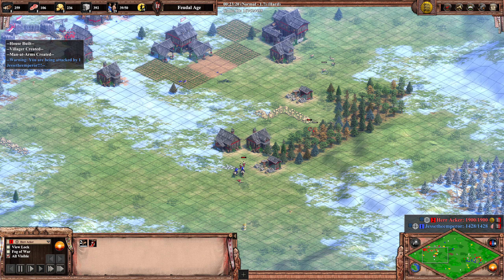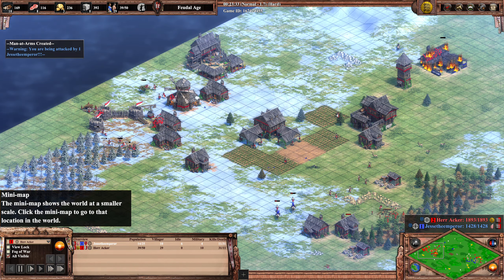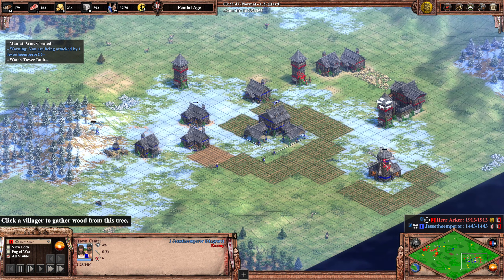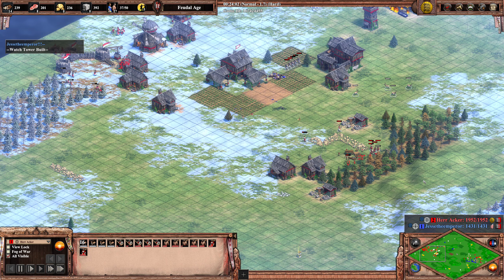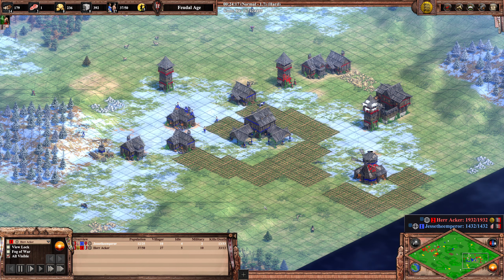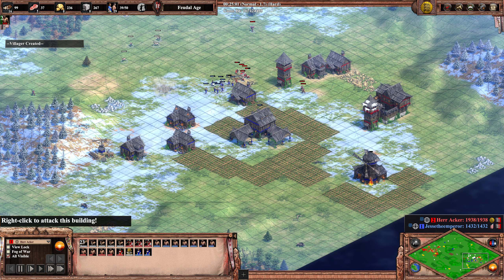The scouts are killing a villager, maybe a second, but now they're getting shot down. Still a valiant effort by Jesse, though in the end it's all in vain. Herr Akka doesn't need to worry — he has this game under control, opponent is down to 10 villagers, some garrisoned in the TC. This is a lesson for newer players: you can take down a tower, no problem. But if you let your opponent build as many towers as Herr Akka has, it becomes tricky — especially with man-at-arms too.